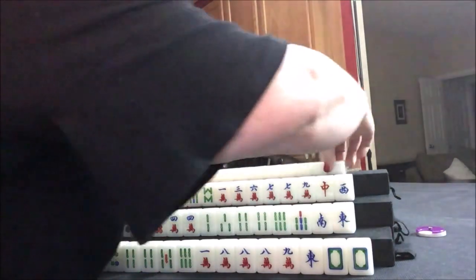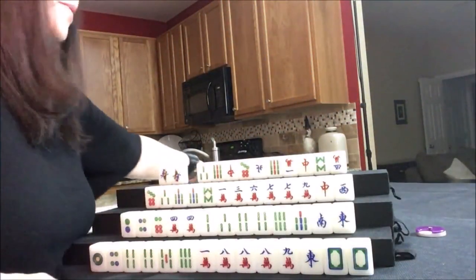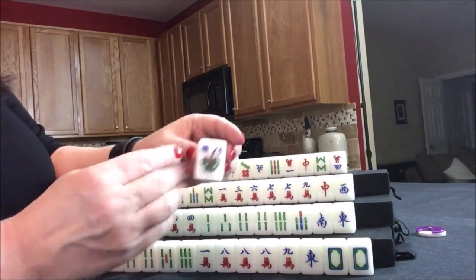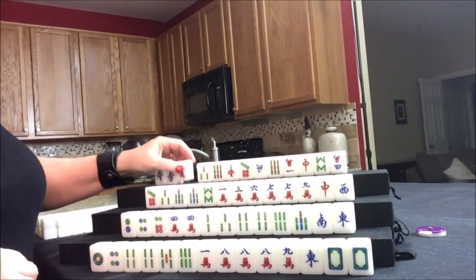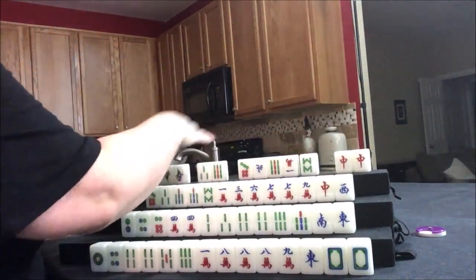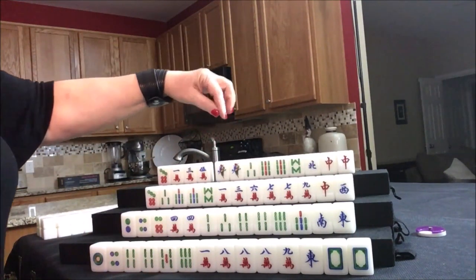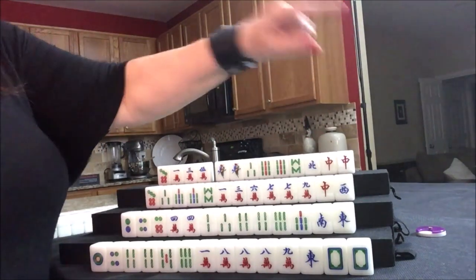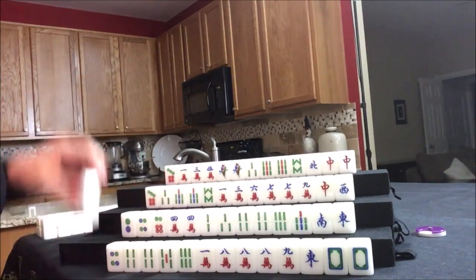Now let's see what we can do with north. They have a three flower — that is not their flower either, so that's not going to help them with score. They just got a four flower, which is going to help because they are seat four. This is their seat flower, so they're going to get score for that — one fawn already. And look at this — a pair of red dragons. That could be their second fawn. For north, I would try for a half flush, maybe even all pong. That would be three fawn for half flush, three fawn for all pong — six total. Seven for a pong of dragons, eight for their own seat flower. That's going to be a nice score if they can get there fast enough.